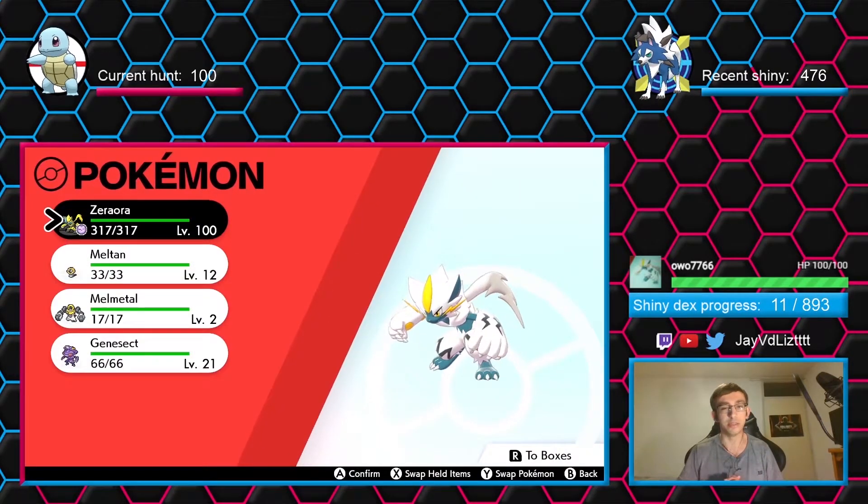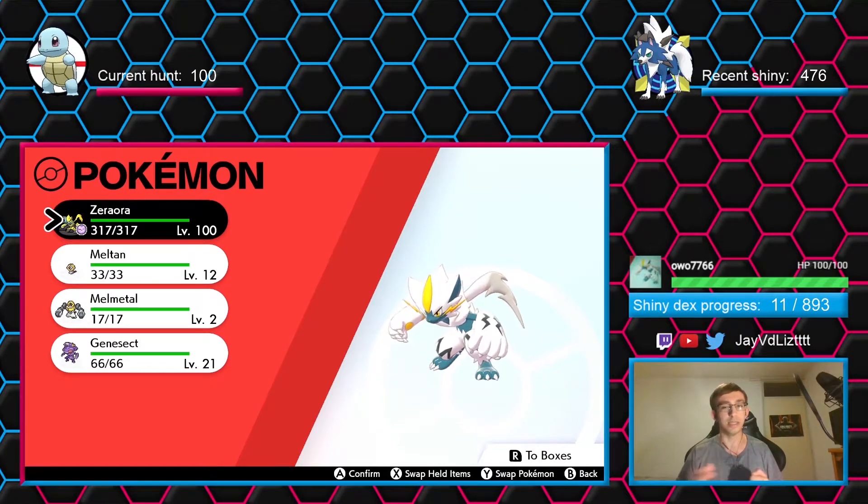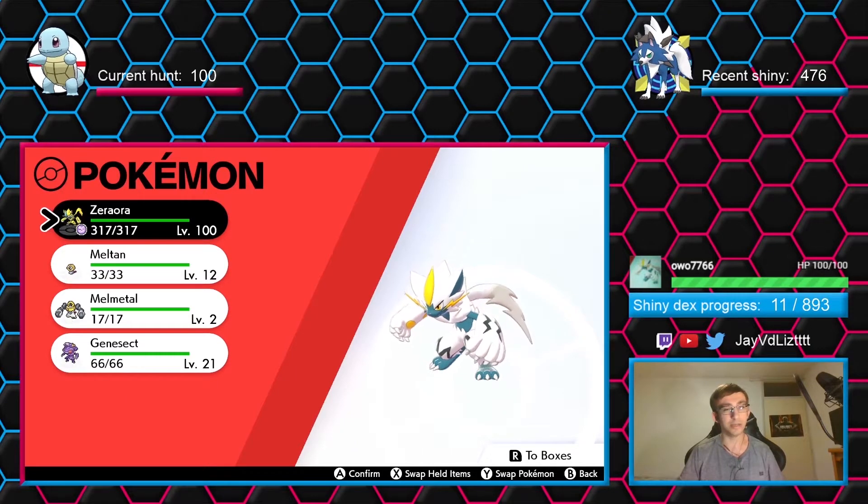Of course we could shiny hunt mythicals back in the day too. I hope that with Virtual Console releases of Ruby, Sapphire, and Emerald, we could hunt something like Mew again in Emerald. But of course it's just a hope of mine, and we don't even know if Virtual Console for those games is coming out.